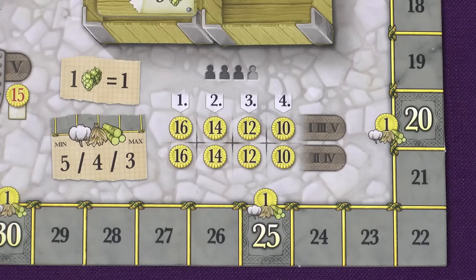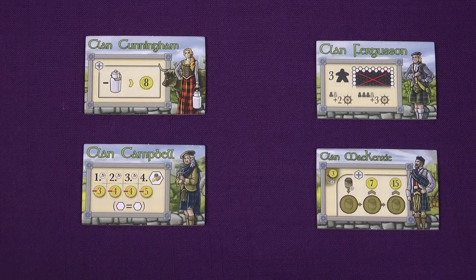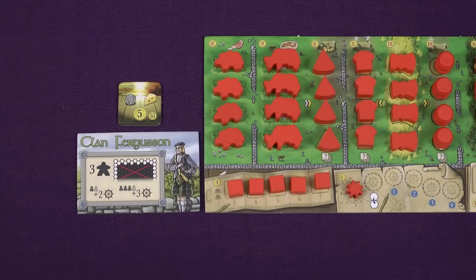Determine a start player randomly and place their turn order token on the first space of the turn order track. Place the other players' tokens on there in clockwise order from the start player — this will be the turn order for the first round. Randomly draw one clan tile per player in the game plus one and place them face up on the table, so four tiles for a three player game. Then for each clan tile draw a random starting tile and place it face up next to the clan tile.